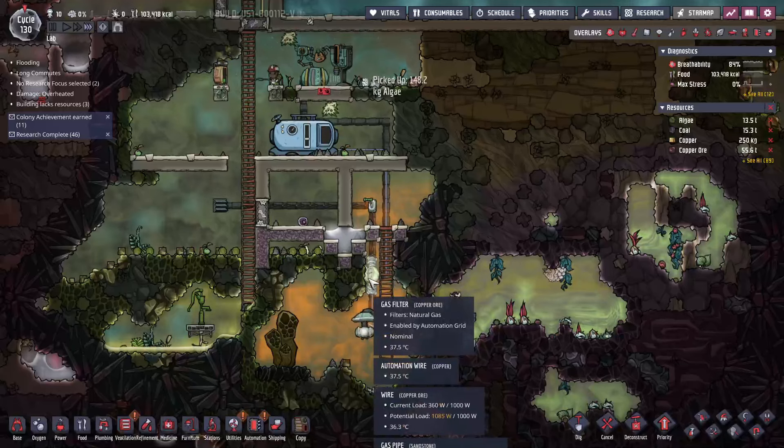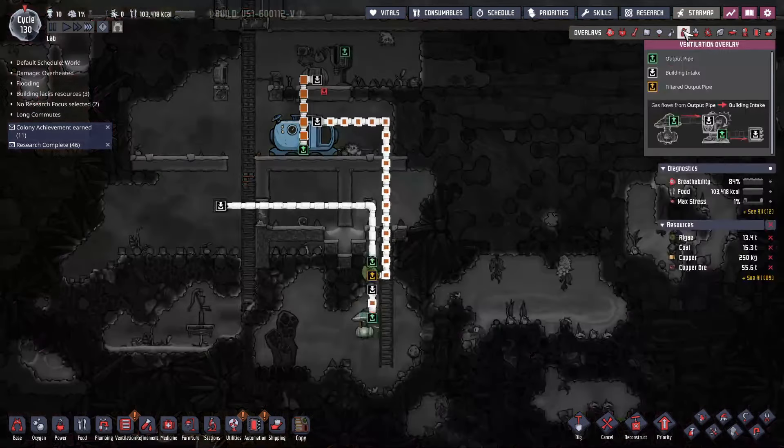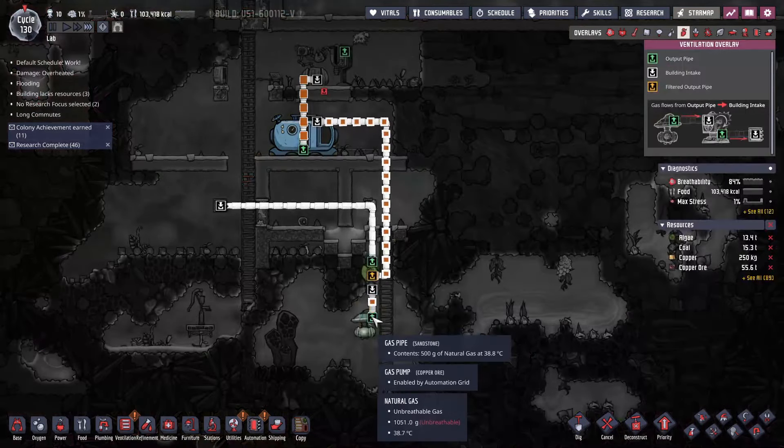Why the gas filter? Because I was gonna take everything that's natural gas and only put natural gas in here, and then everything else was just gonna vent out this way. But if you have a better way to do that, I would certainly be open to ideas. Let's see — power, smart battery — okay, let's put this here.